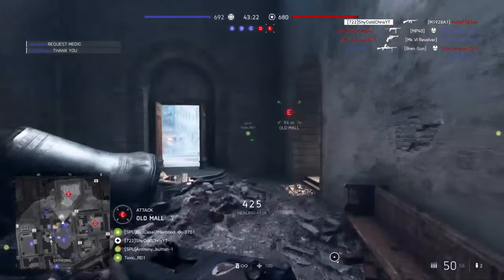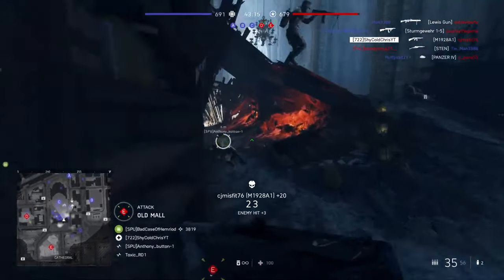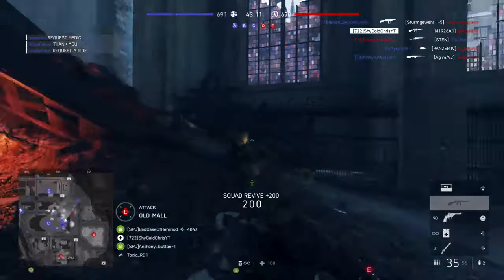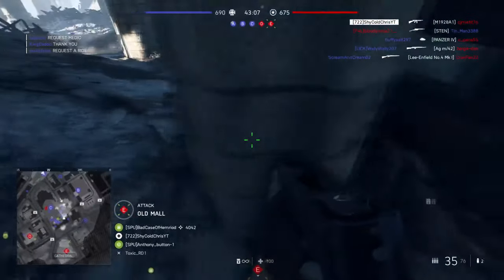The first optional assignment requires you to spot enemy aircraft 10 times. This may seem easy, but since they go so fast, you'll have to time it. My recommendation would be to use the spotting scope on the recon, since you can aim in and then just follow the plane and try to spot it as it goes.